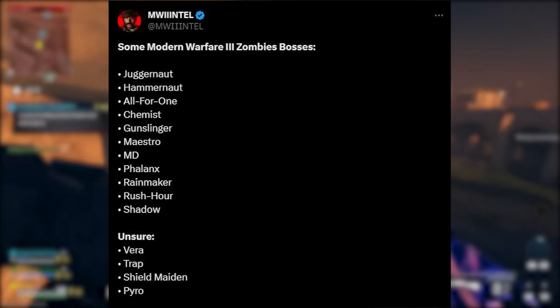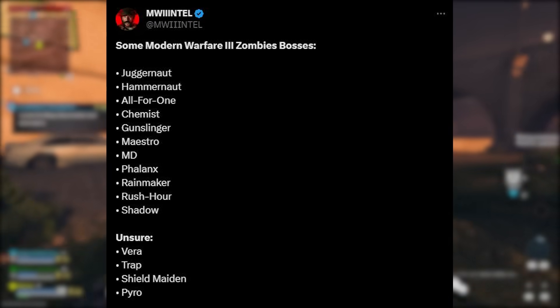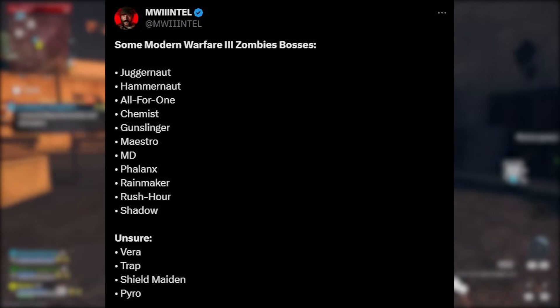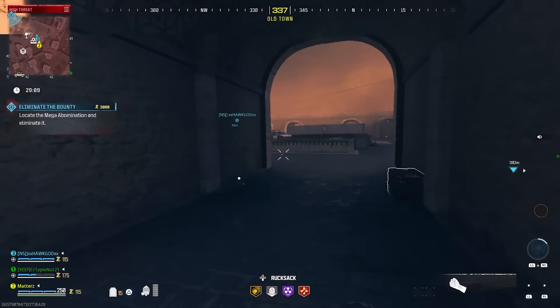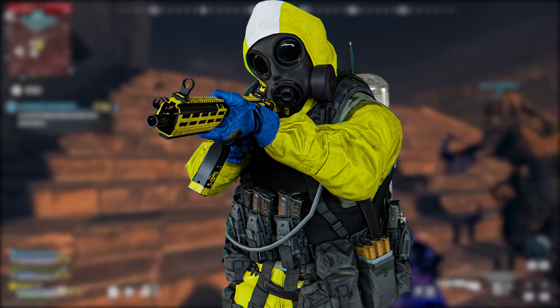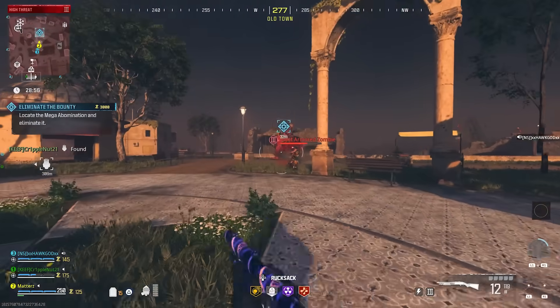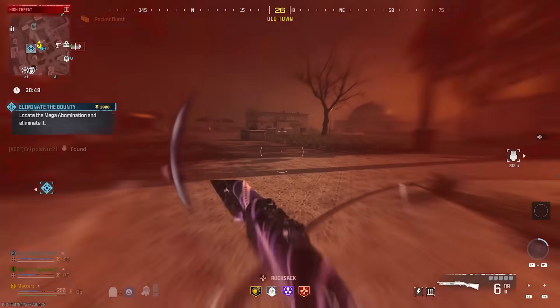For the full list of upcoming MW3 Zombies bosses across future seasons, we have some returning from DMZ: Juggernaut, Hammernaut, All For One, the Chemist, Gunslinger, the Maestro, MD, Phalanx, Rainmaker, Rush Hour, and Shadow. Unconfirmed ones include Vera, Trap, Shield Maiden, and Pyro — some from DMZ, some completely new.